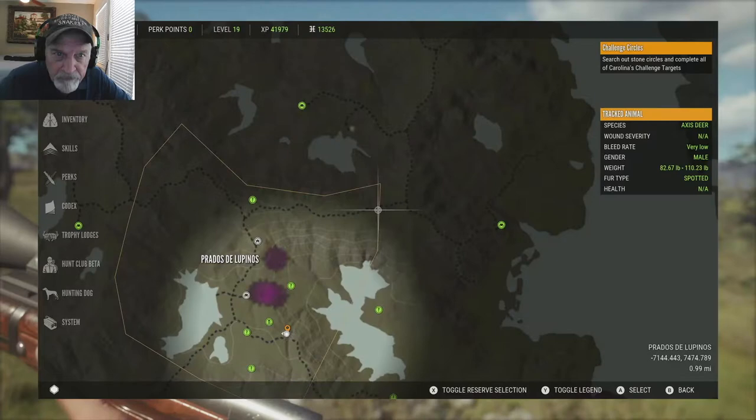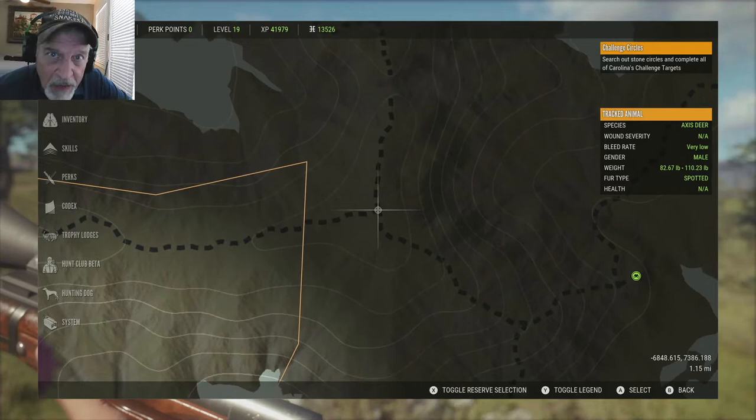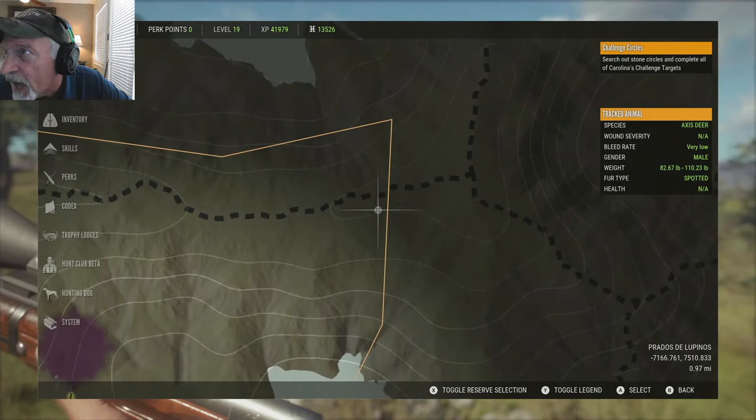On to number five. Next target is right there where my marker is. You go to this crossroads right here where they meet and count seven trail markers in — one, two, three, four, five, six, seven. It's right in front of that and right on the borderline.